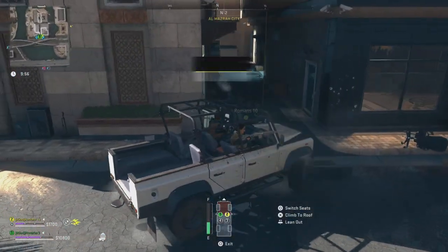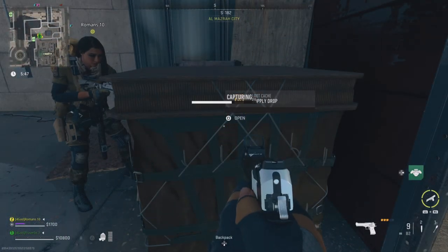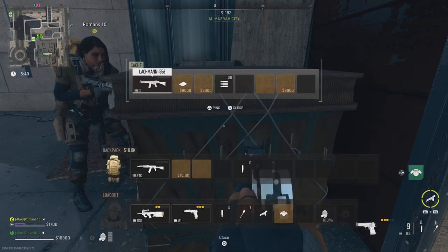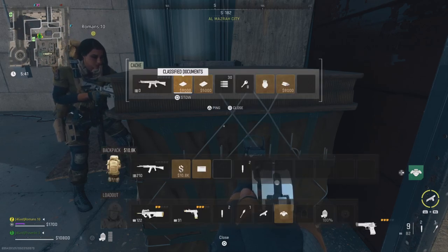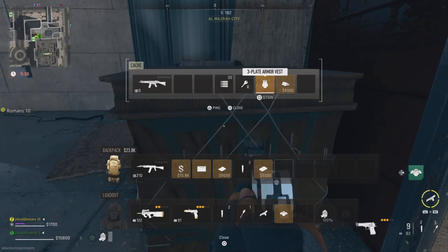Supply drops are another good source for valuable loot and they will appear when there is 10 minutes left in the game. If you time it just right, you and your friend will be able to open the same supply drop, which means more loot for everyone. These contain some of the most expensive items in the game but keep your eyes open for other players.